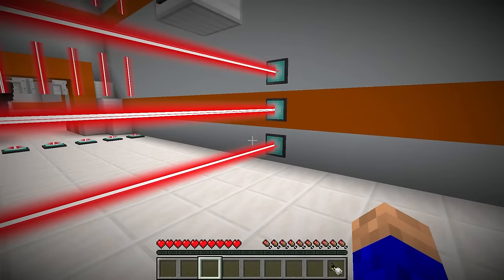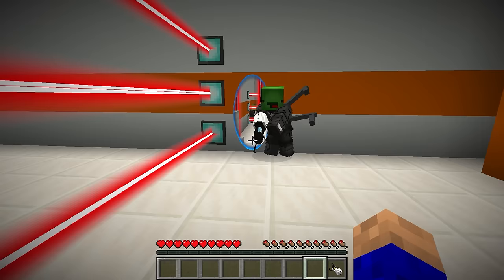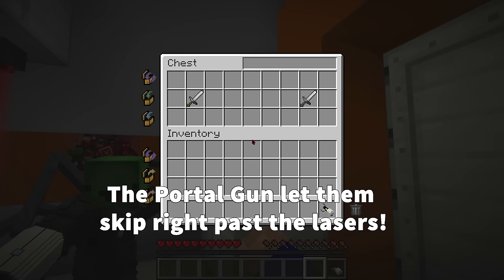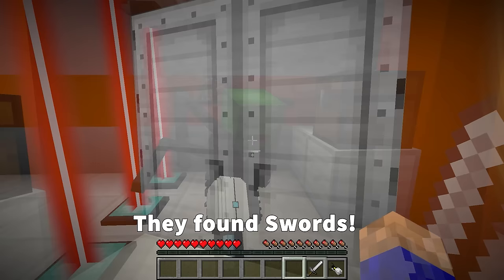Uh-oh! No way! This looks tough! We're no match for these lasers — but they're no match for our portal guns! Go ahead, Mikey! Awesome! A chest! Let's see what's inside! Swords! Great find! Now we have something to defend ourselves with!